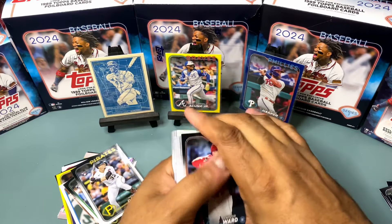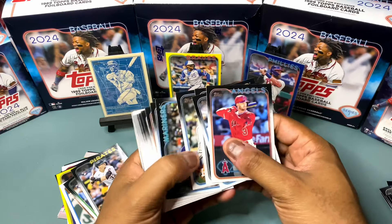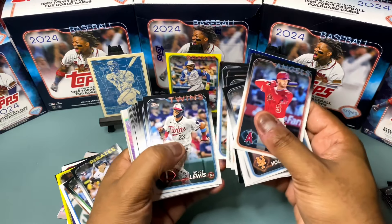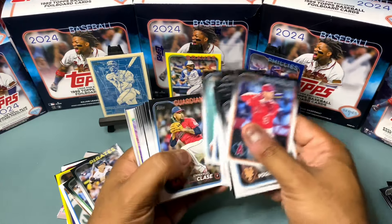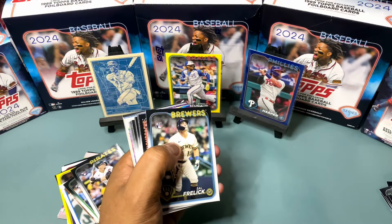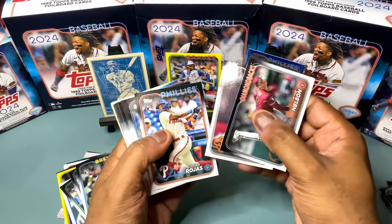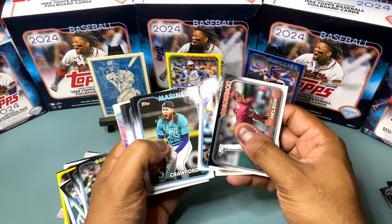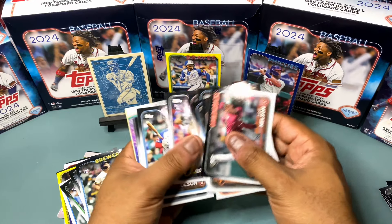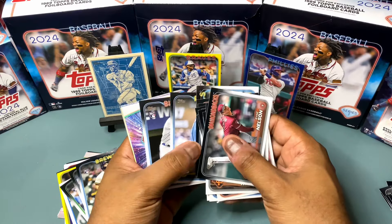Last hanger box! Taylor Ward starting out, Daniel Vogelbeck, Justin Verlander. Evan Volquez, Sal Frelick rookie. Jake Rogers again, Sean Murphy, Devin Williams, CJ Abrams, Elly De La Cruz, another Bryce Harper base card.